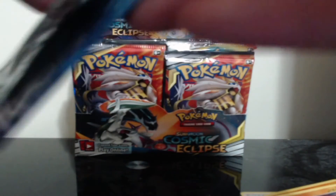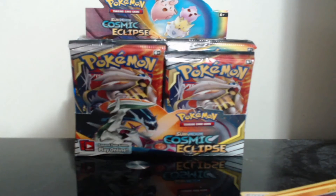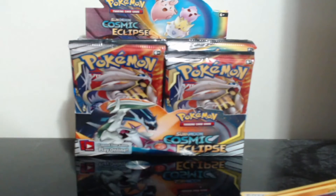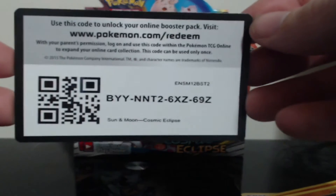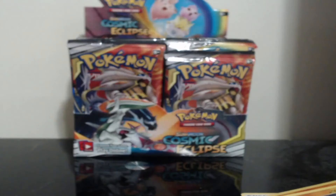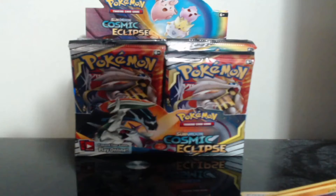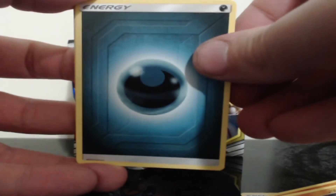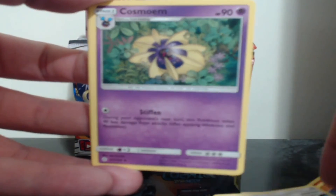Let's go ahead and get into our second pack. Here is the code for you guys — four from the back again. We have dark energy, draw energy, Cosmoem.